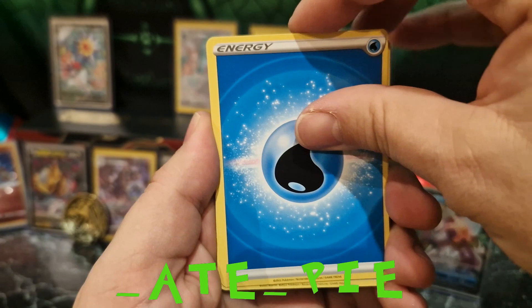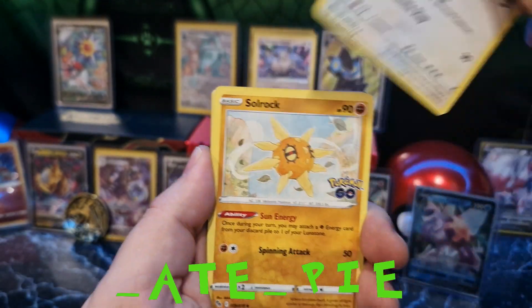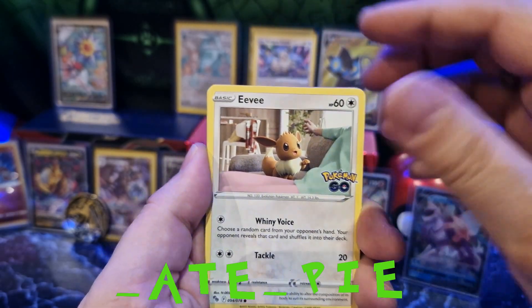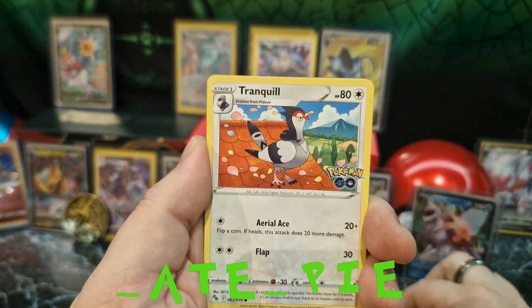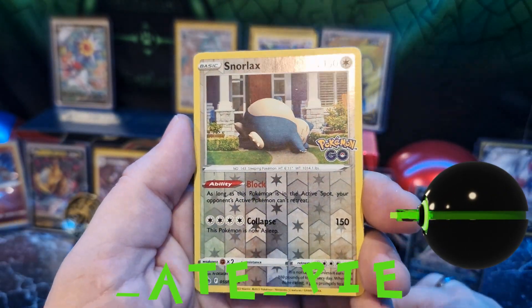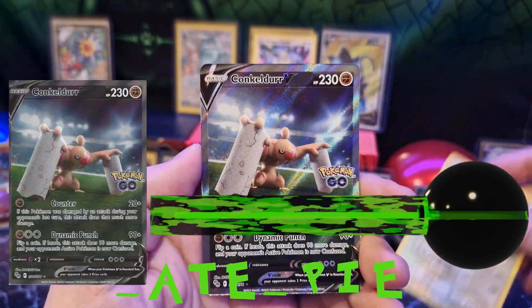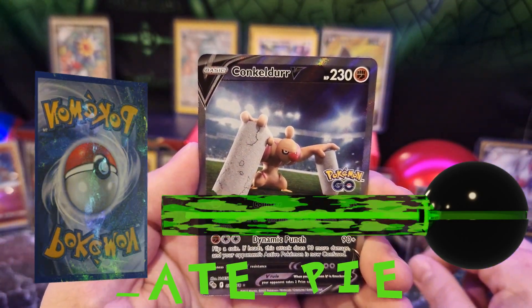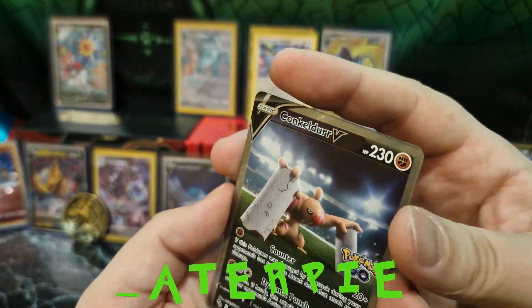Water energy, egg incubator, Chansey, Solrock, Eevee, Raticate, Tranquill, Venusaur, Xurkitree, and a Conkeldurr — which is a nice pull.